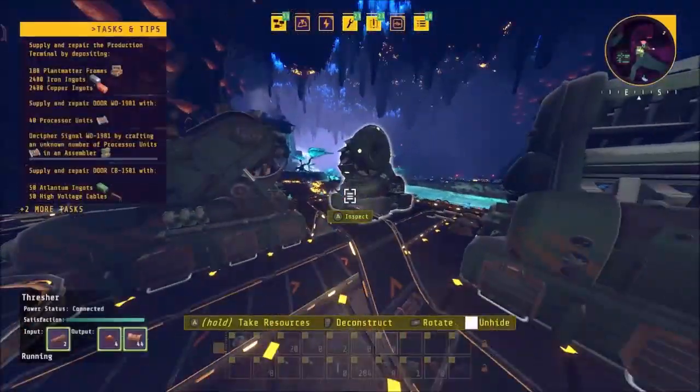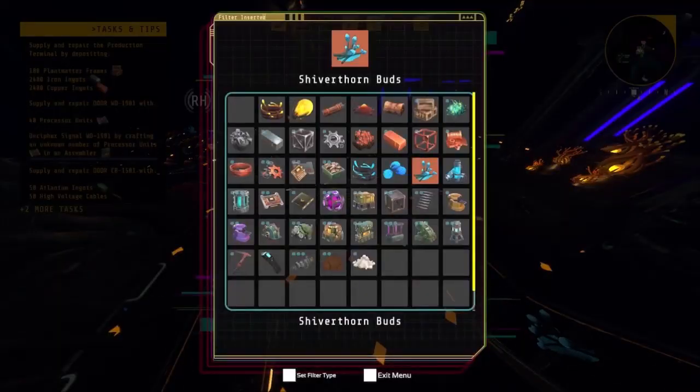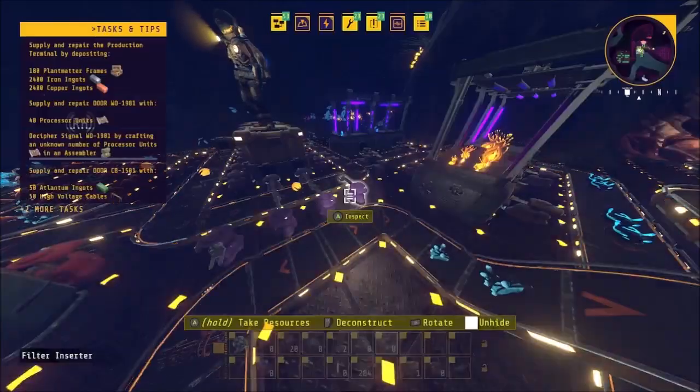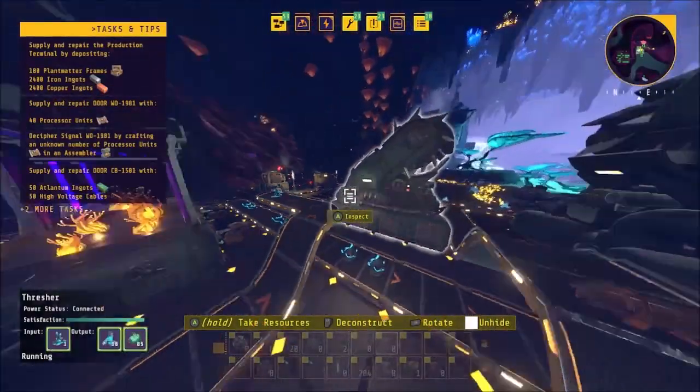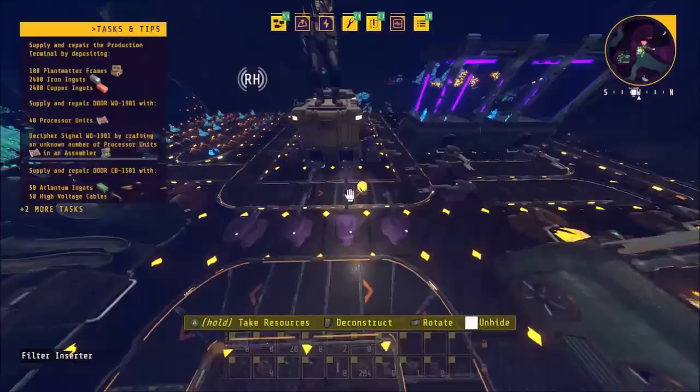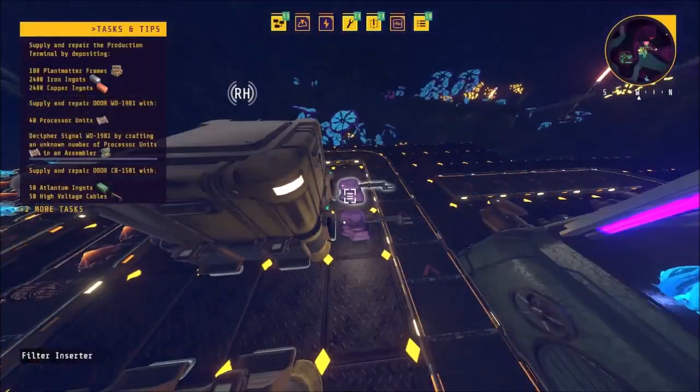The first group gets sorted into these 2 chests. The seeds get to the chosen planter through filtering inserters. The last group are things like little sticks or blossoms — each one gets to different threshers to get everything sorted and processed, so that the system doesn't break.